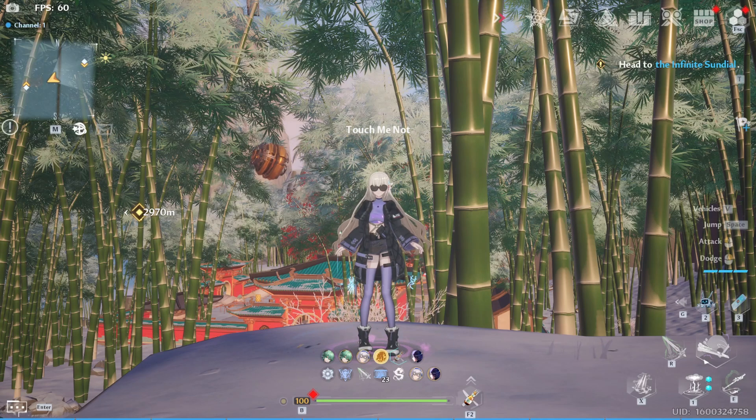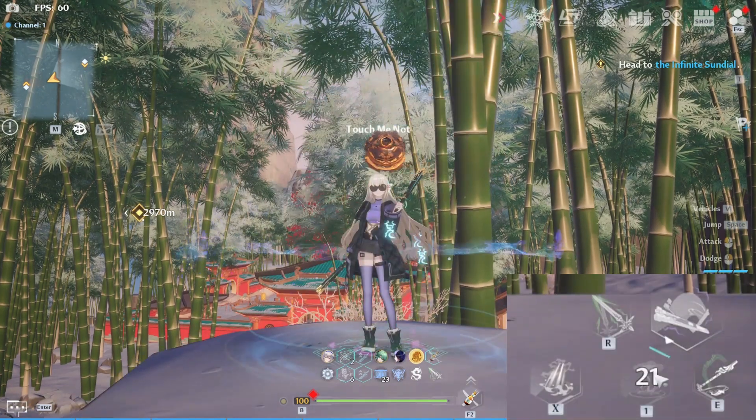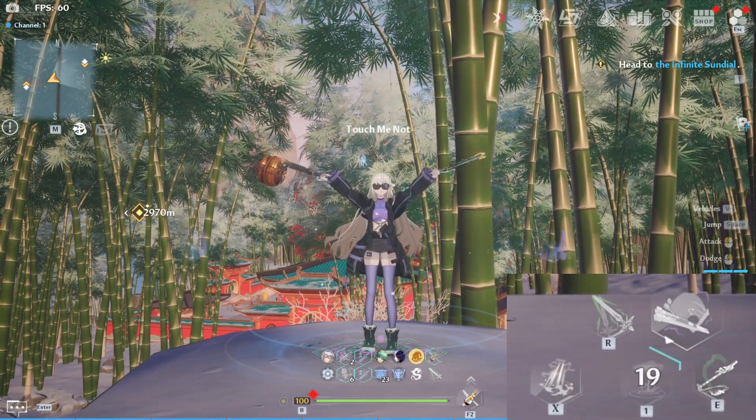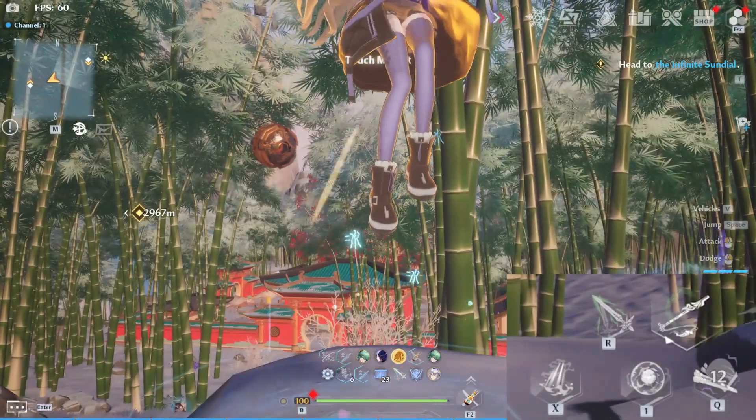Following that, we now have this feature that they finally decided to add after 20 years. We can now see the cooldown of weapon skills even if the weapon is offhand. Once the timer for the weapon swap restriction is over, you can see a different timer which refers to the cooldown of that weapon skill.